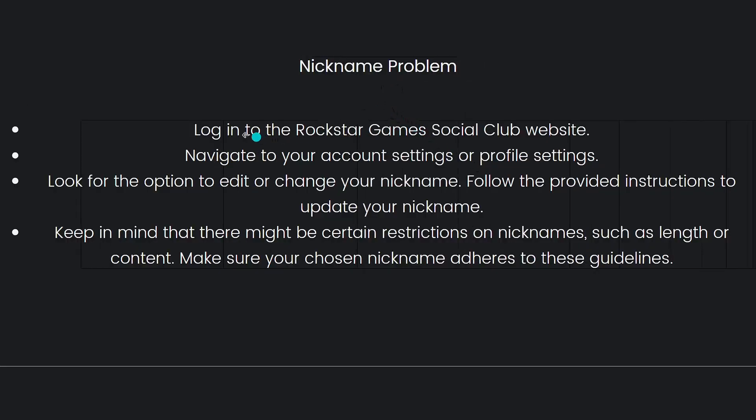Next, for the nickname problem, log into the Rockstar Games Social Club website and navigate to your account settings or profile settings. Look for the option to edit or change your nickname and follow the provided instructions to update it. Keep in mind that there might be certain restrictions on nicknames such as length or content, so make sure your chosen nickname adheres to these guidelines.